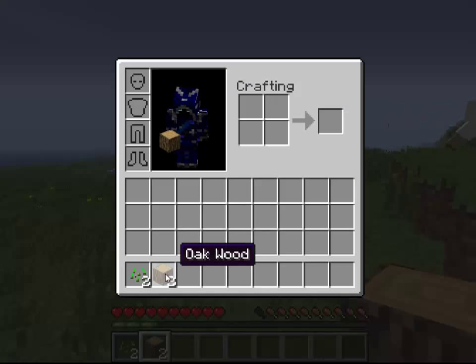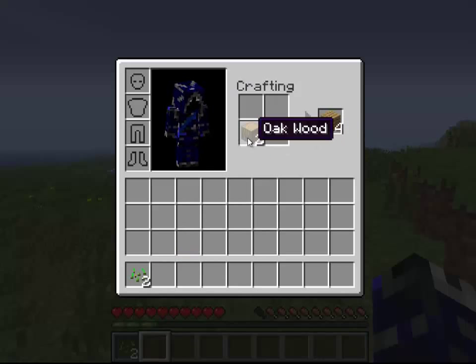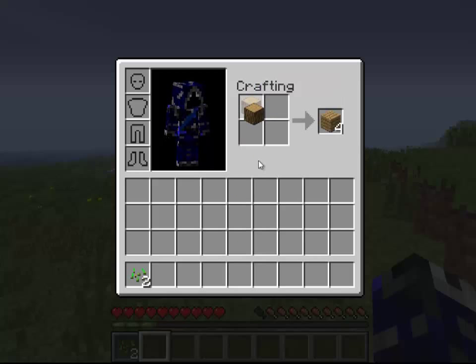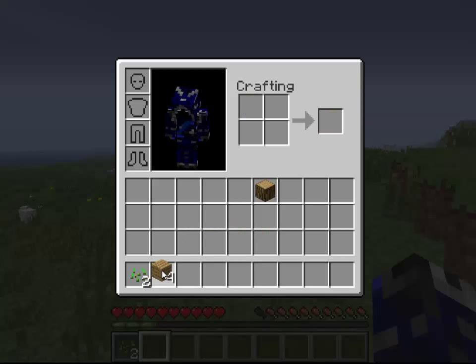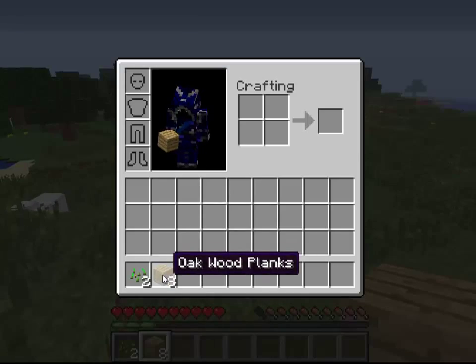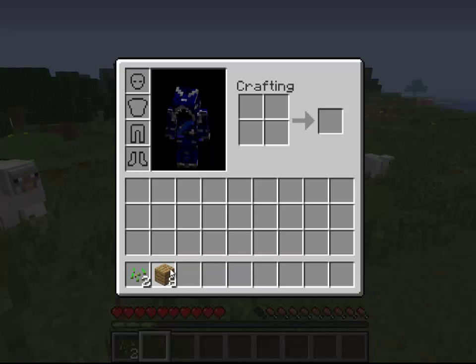Something you can do with wood when you start the game — you're going to want to turn it into oak wood planks. All you do is just take one wood, throw it in your crafting box. One wood block will give you four oak wood planks, so you can just click on that and grab it. You can easily mass produce this and get quite a bit of wood. Once you have wood, this is your staple resource — something you're going to need throughout the whole game.